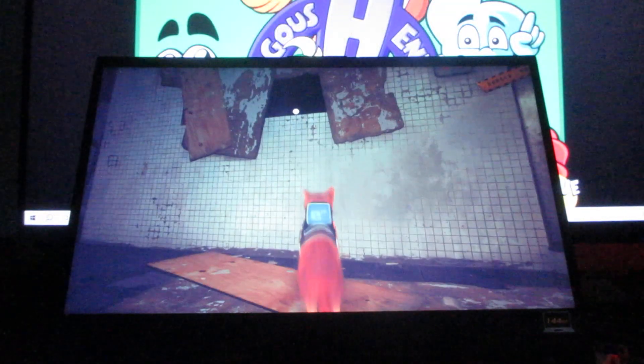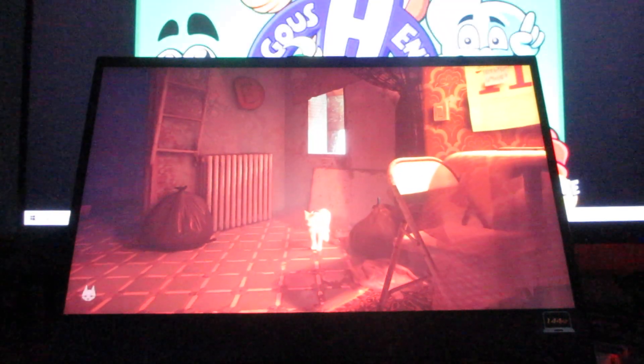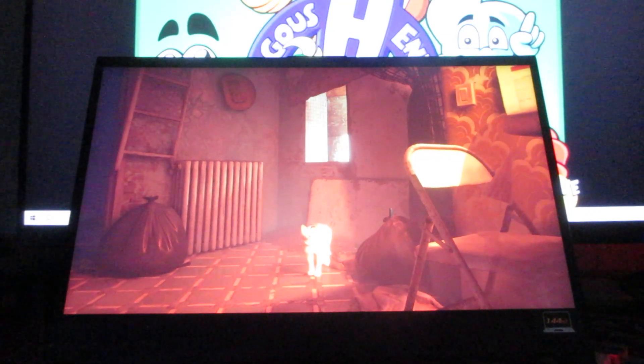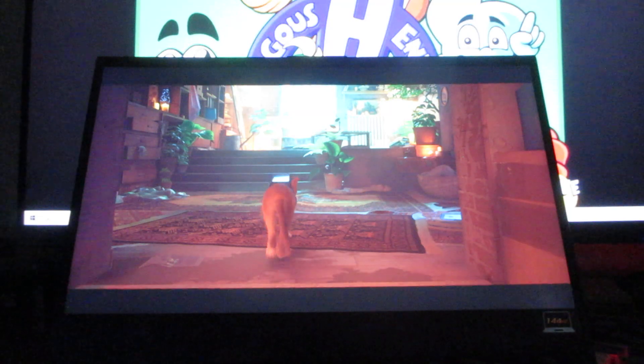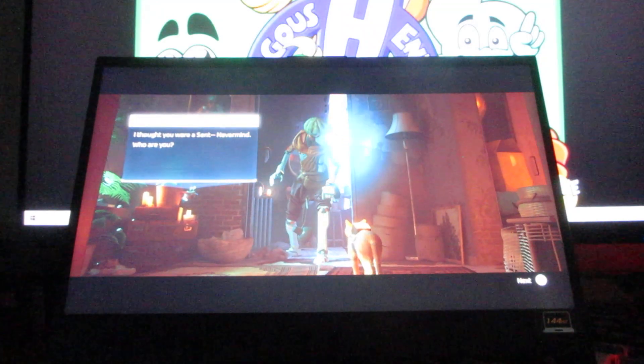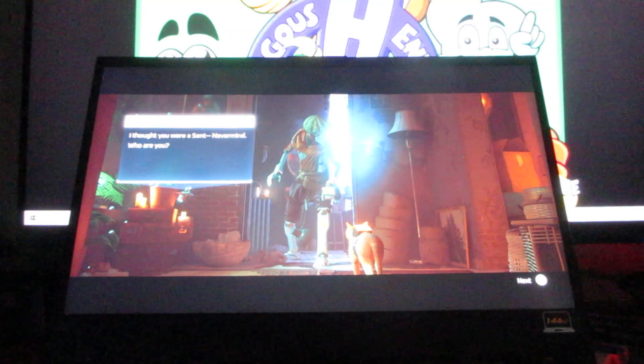Go right here, which will take us here. And there's a cutscene that appears when you go over here. Here's where you meet Clementine. This is the cat, B12, map superstar.